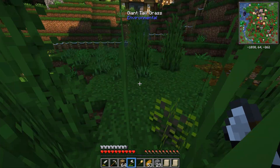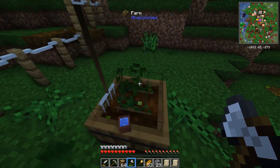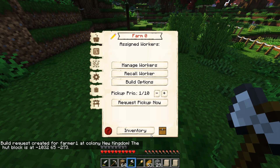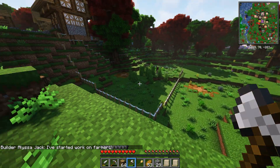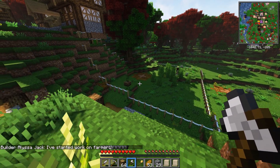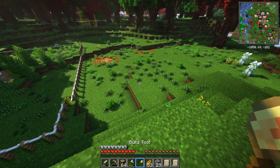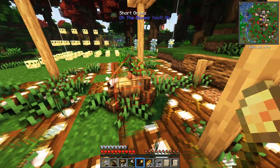We'll quickly set a builder to get working straight away. We're going to put Alyssa on the farm and have Bilbo do the fields. Alyssa has started work and she's going to come along and get things going. While she's doing that, it's time to get the build tool out and put down some decorations in the form of farmer's fields.